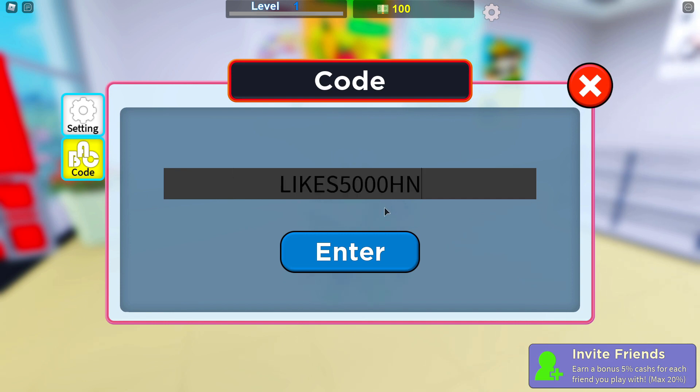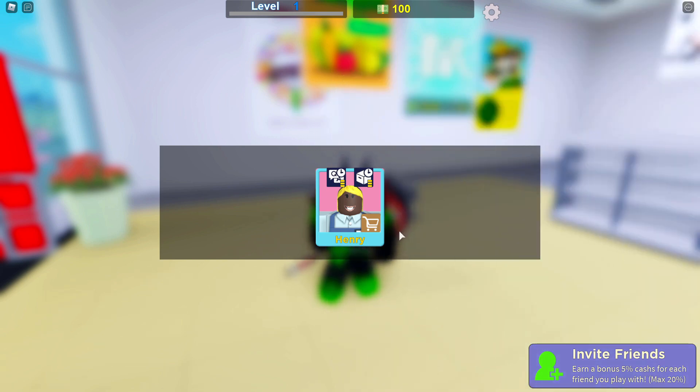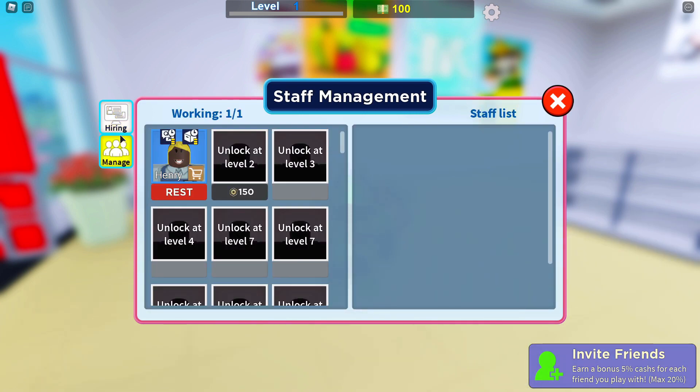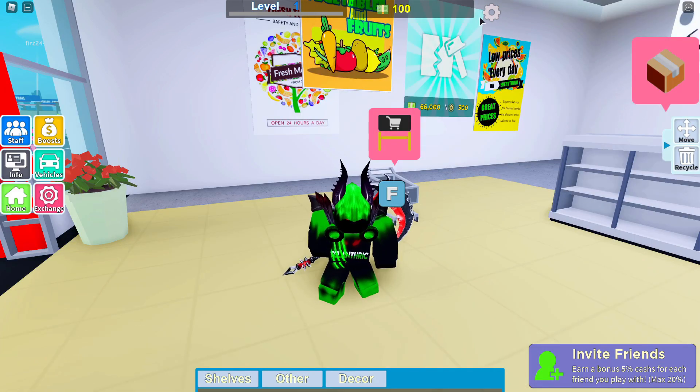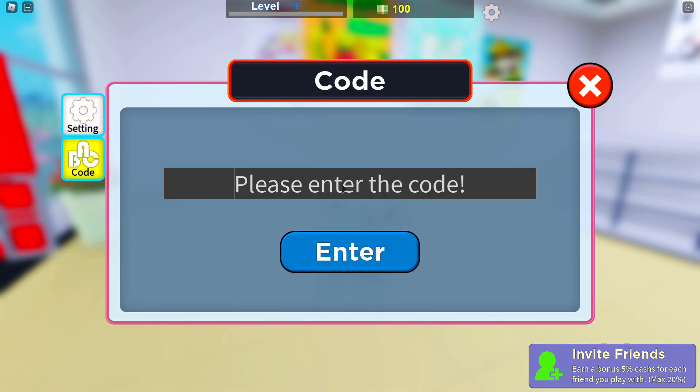Starting with the newest codes first: there is a 5000-likes code — it's 'likes5000hn'. Once you use that, it's going to give you a staff. I'm pretty sure about that; I haven't played this game that much so I'm not 100% sure. I'll put all of the rewards in the description.